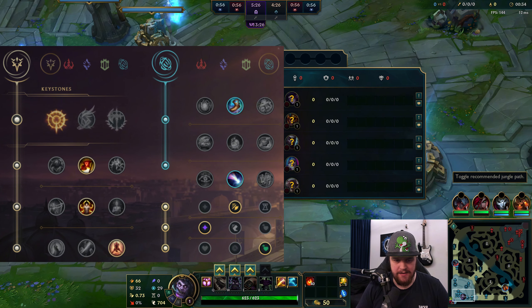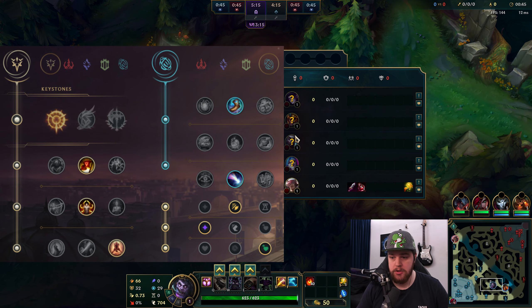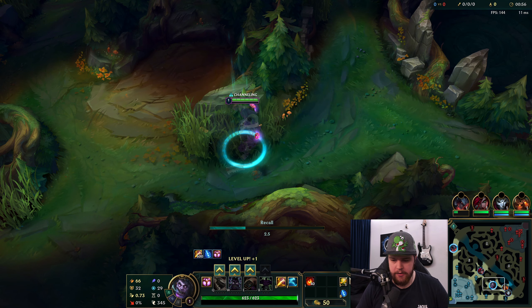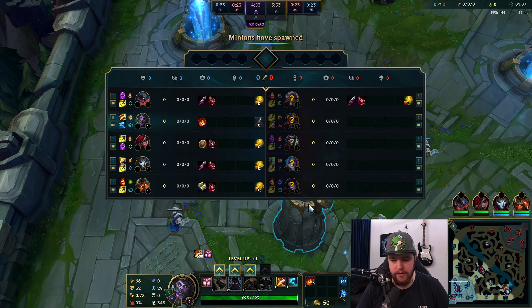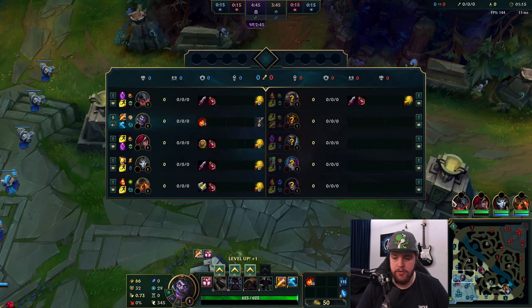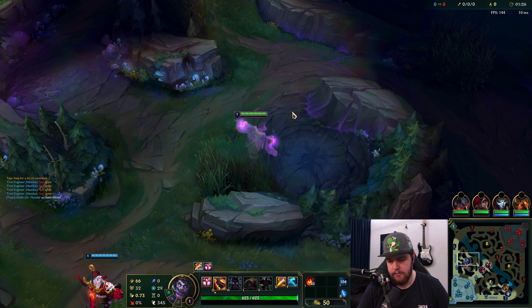Time for another Mundo game. I'll be playing this one against a Jarvan — this is the second game of the video. The first one was relatively fast. I'll show you how consistent this can be — I'm going to go for good pathing again, get those camps down. Starting top side here. Top lane or bot lane is my most likely gank scenario. I have Nautilus, who gives very good setup, though Morgana's black shield counters that a bit.